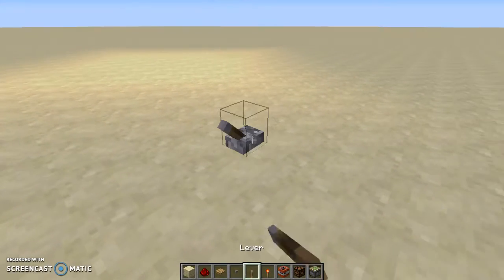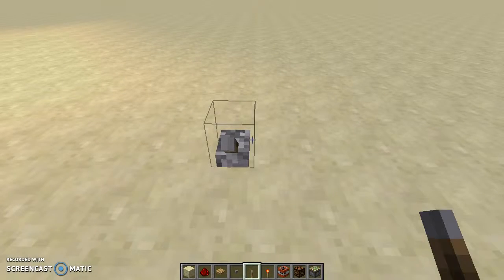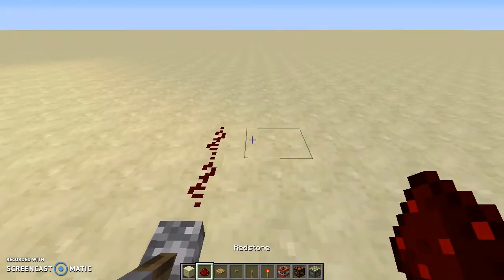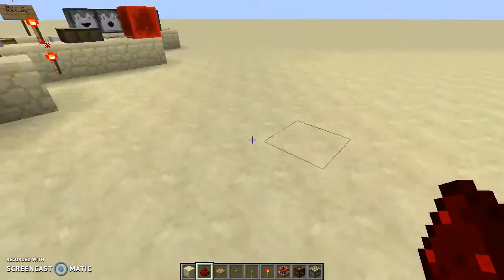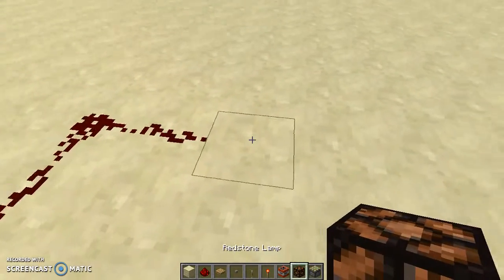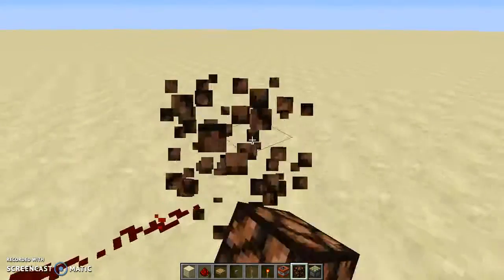This is a power source — a lever — which is off when you place it. You can flick it on or off, and it'll power redstone, which is a transmission component, and if the redstone is powered, it will power, say, a redstone lamp or a piston.